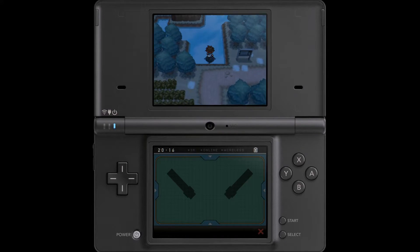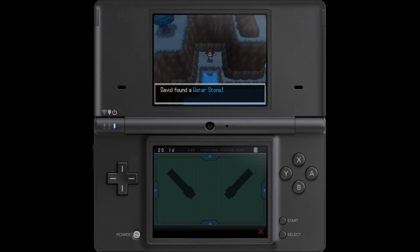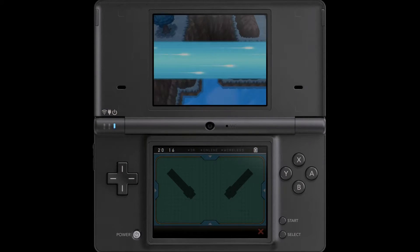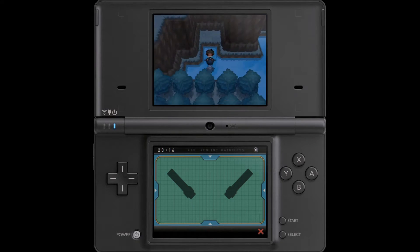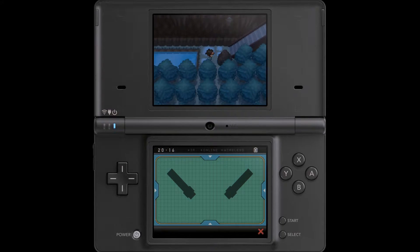Very nice. Heading on over this way, yet another item for us. This is a Water Stone, which can come in very useful later on if we ever need to evolve a Pokémon with a Water Stone. Not sure when we're going to encounter that quite yet, but it's there.